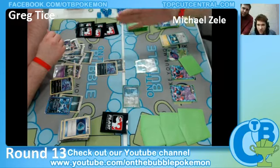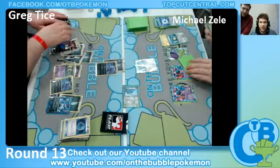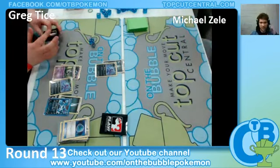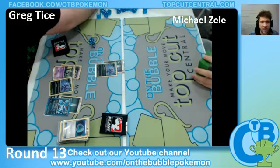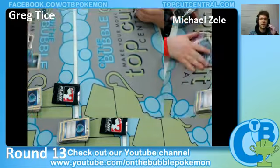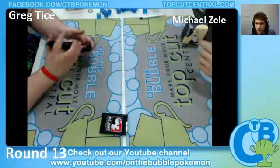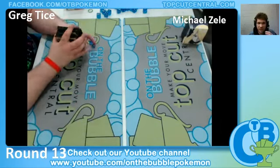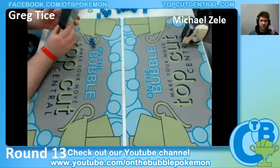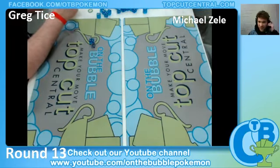Alright, so it looks as if we did have a double attachment there, and I think Michael just ended up scooping. It looks as if Michael Zele just scooped. It didn't look like a great matchup for him, especially streaming those Enhanced Hammers. The judge came - we got the judge over there as soon as we could. Virginia Regionals has been a quite interesting event, that's for sure. So he just conceded. The match goes to Greg Tice, and this has been Robert Gill hanging out with you guys. Have a good night.